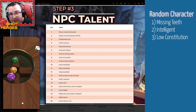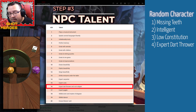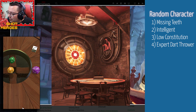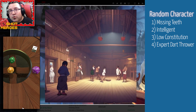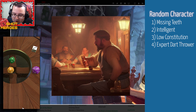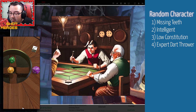Next up is NPC talent — back to a d20 roll — this gives our NPC a little bit of skill flavor. I rolled a 16, which is expert dart thrower or rock skipper. That's an interesting skill. When you say dart thrower I'm automatically put in mind of actual darts you see on TV, which is a very tavern-like activity. So maybe this is an NPC who spends a lot of time in taverns, gets into dart competitions — maybe he's a champion, won something in the past.